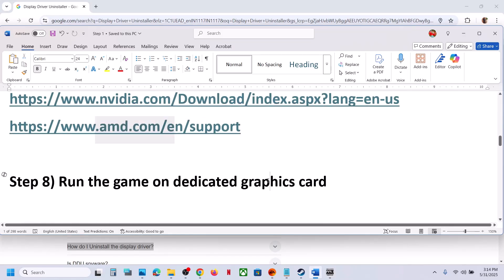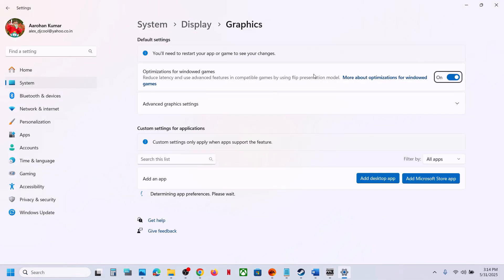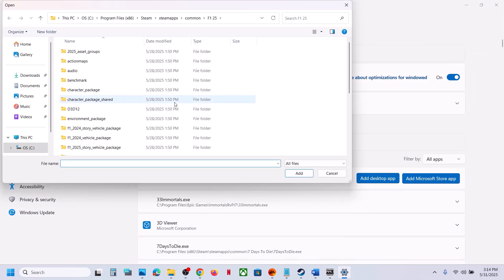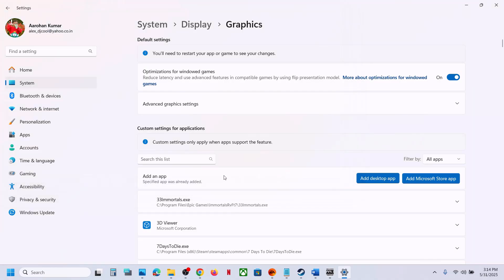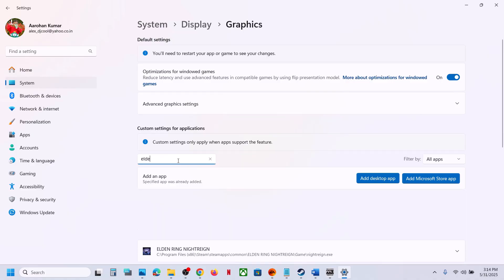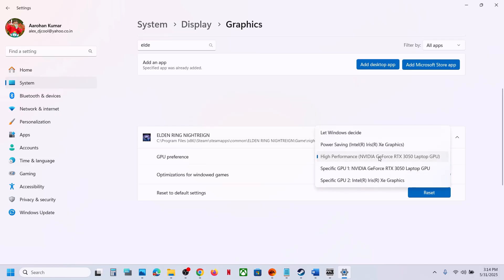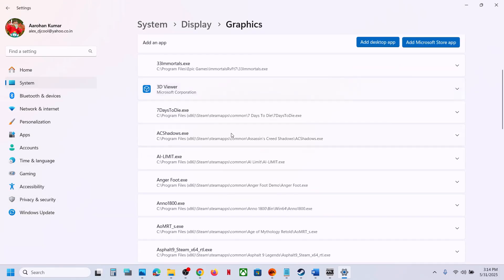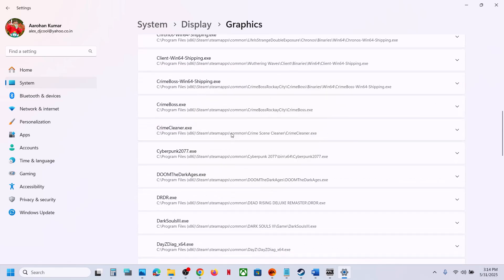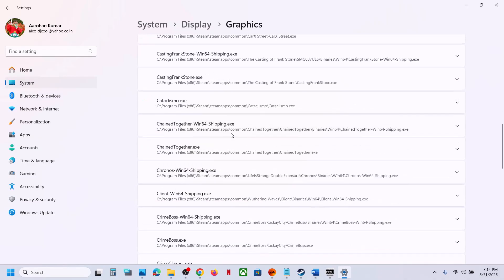The next step is to run the game on the dedicated graphics card. Type 'Graphics Settings' in the Windows search box, click on Graphics Settings, then click Add Desktop App. Open the game folder, select the game exe file, and click Add. Once added, click on the game in the list, set GPU Preference to High Performance, and launch the game.